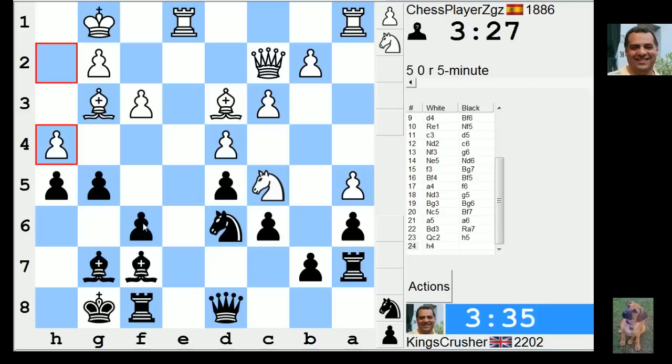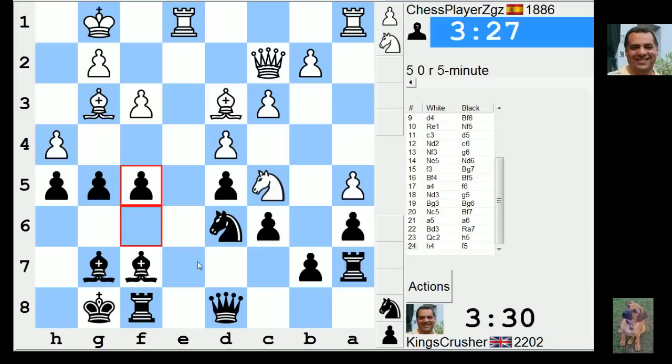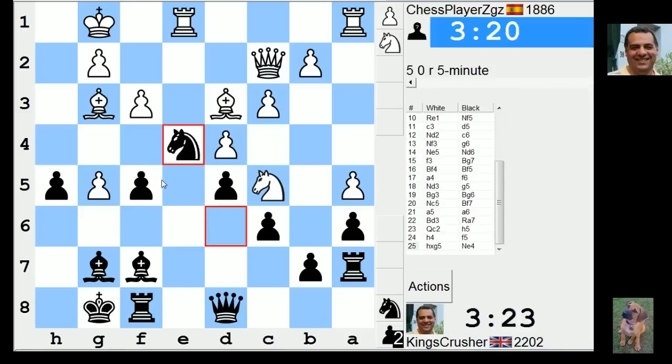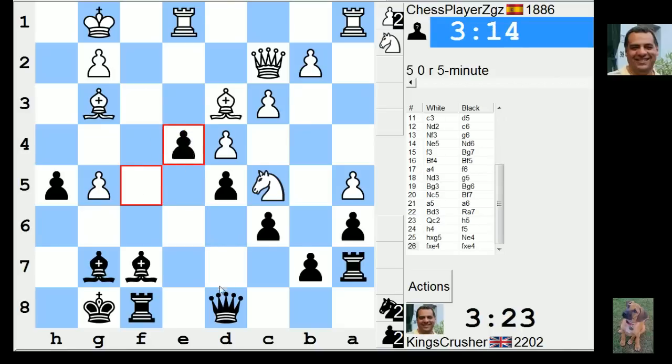f5 — is that possible? It's one way of sacking a pawn. G takes, Qe6, e6. What about Ne4? Is that radical? Ne4, just to try and win the g5 pawn, close down his pieces a bit. Will he just counter-sack? I guess he just counter-sacks with Ne4.